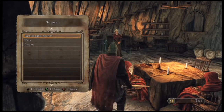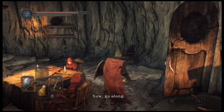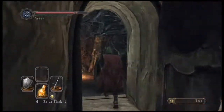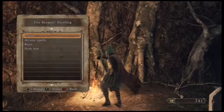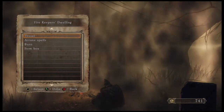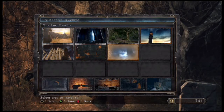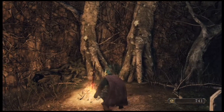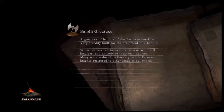Let's go ahead and confirm this — that way I don't have three wasted points in intelligence. Now we're going to go ahead and travel back to the Lost Bastille. We've got to go to the Servant's Quarters because we're going to explore the Belfry Luna. This might actually be kind of a shorter episode — just a heads up.